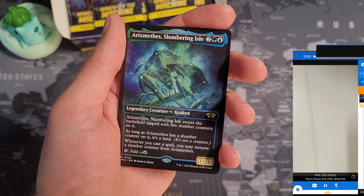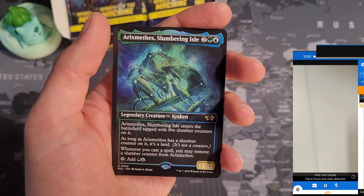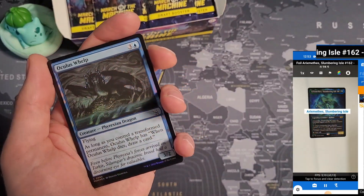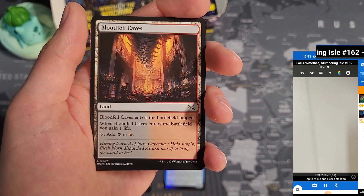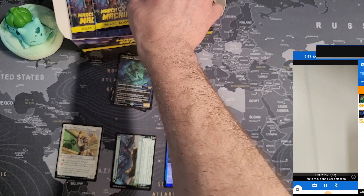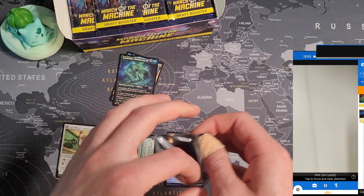Then we have a multiverse legend slot that can be rare — we got Alex Meaties' Slumbering Isle here. Sorry, that was horrible Latin probably. And then we can have a rare in the foil slot. So let's see how many rares we can get from these draft boosters.